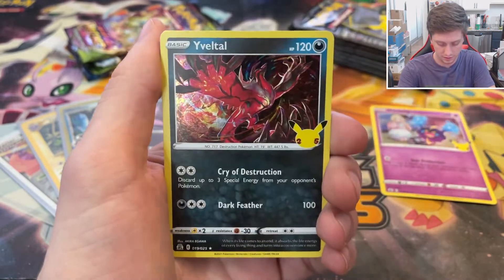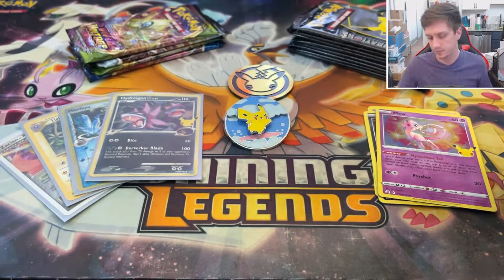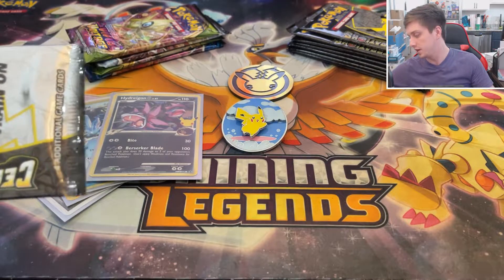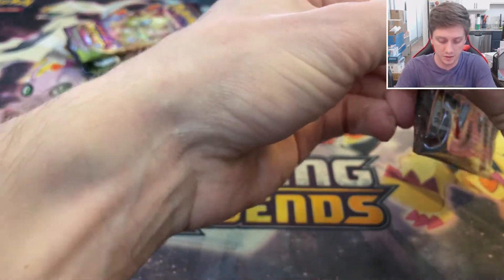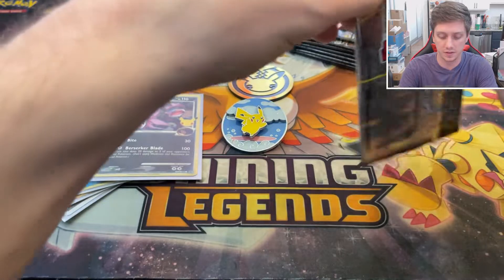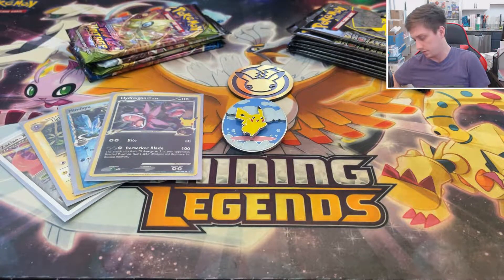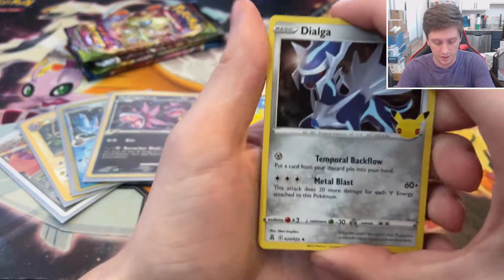Pulling Cosmog, Xerneas, Yveltal, and starting off with a regular Mew — hopefully that's a good sign. I'm missing both Flying Pikachus, Zacian and Zamazenta V, and Professor Oak's Research from the main set in Celebrations. So there are still things I can pull from the main set that'll make me happy, but I really, really want some Classic Collection cards.